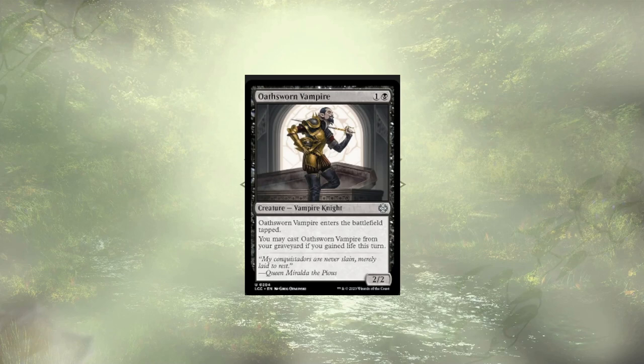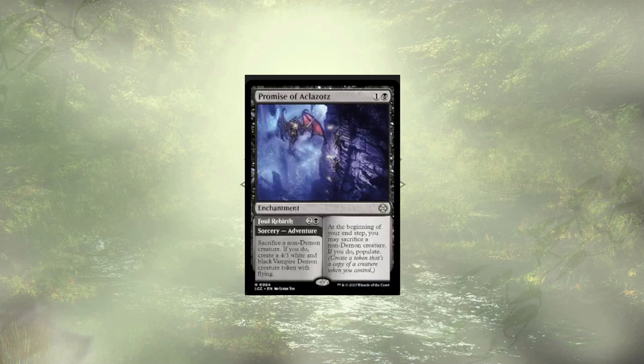Promise of Aklazot slash Final Rebirth lets us sacrifice creatures of the non-demon variety to populate. We actually want to sacrifice our newly formed demons for card draws and new bodies. We create a number of different tokens in this deck, but generally speaking, we aren't that concerned with populating them further.